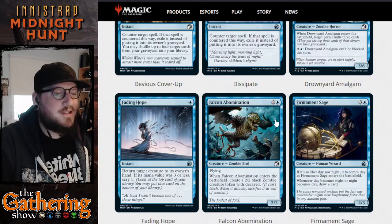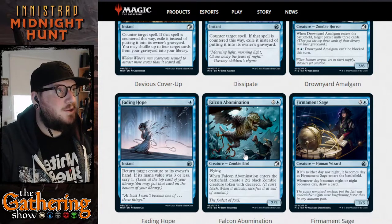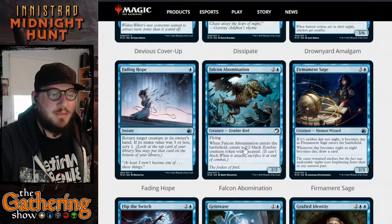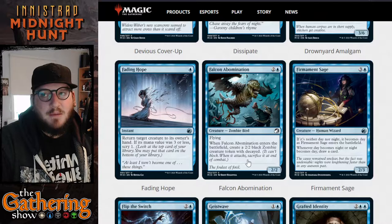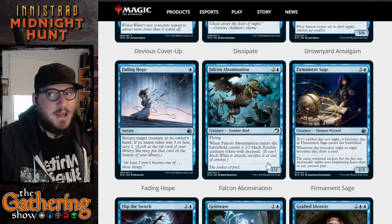The next card is Falcon Abomination — a horrific-looking one. Two and a blue for a 2/2 Zombie Bird card with flying. When Falcon Abomination enters the battlefield, create a 2/2 black Zombie creature token with decayed. Decayed creatures can't block, and when decayed creatures attack, at the end of combat they die.